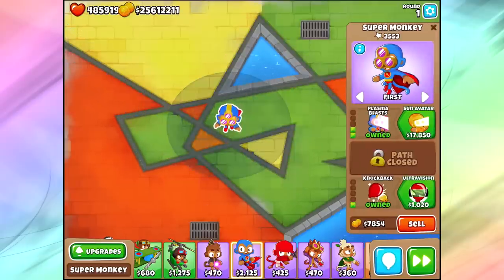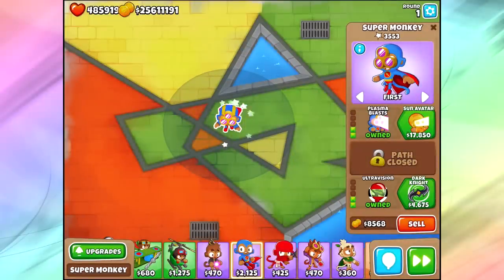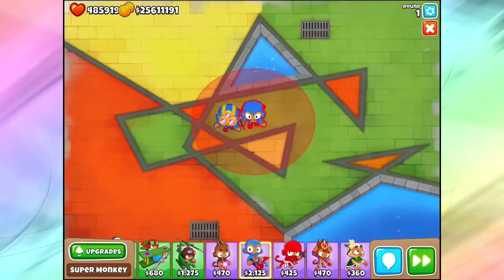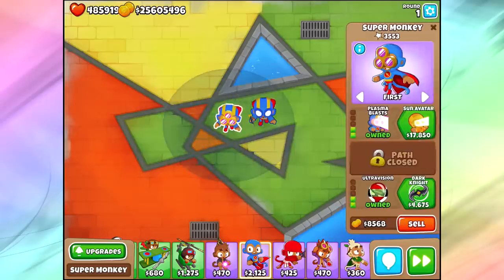Ultra Vision gives us Camo Detection — that helps out a little bit, giving the Super Monkey automatic Camo Detection and a smidge of increased range. Just a smidge — like 3% more range or something like that.